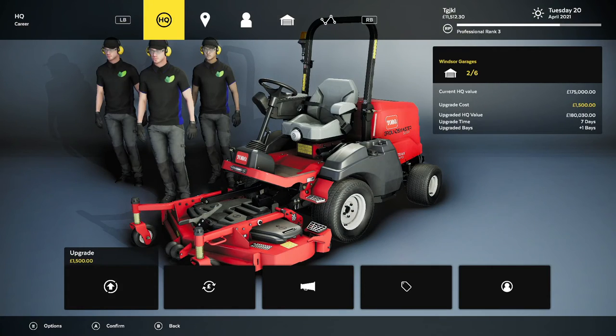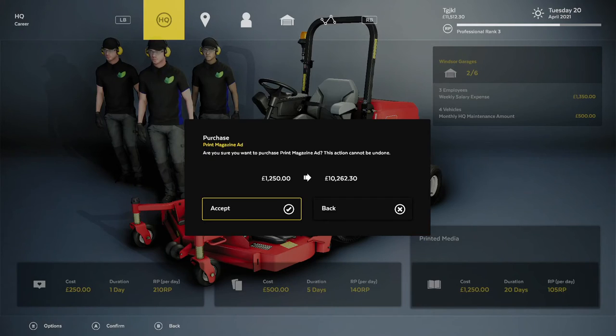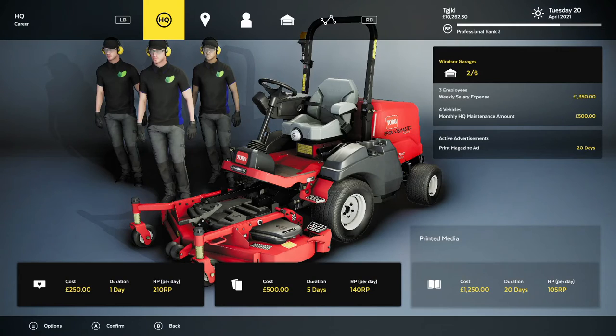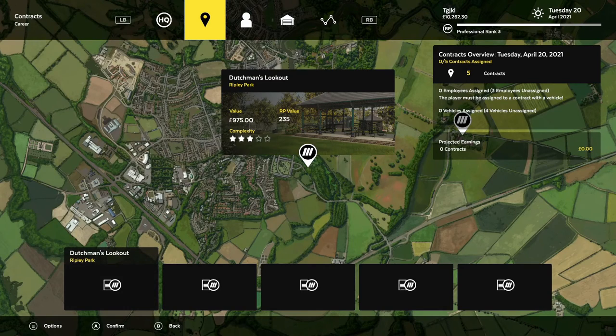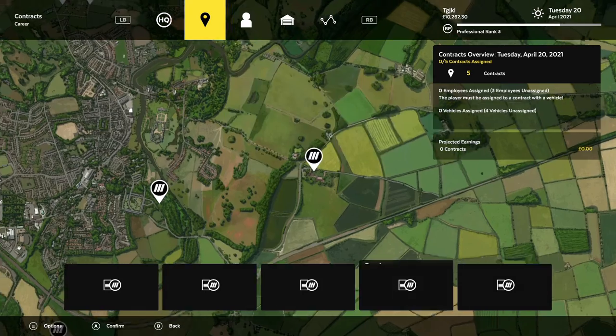What we're going to do right now is go over and purchase another printed media advertisement, just so we have a little bit of RP boost coming in. We might not be getting back up to three immediately because we are still balancing with paying off our loans. We've got some pretty lucrative contracts here.